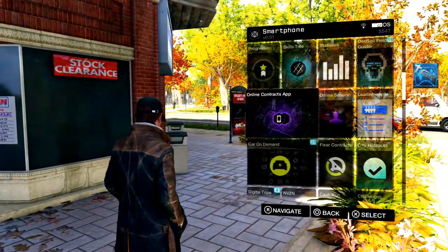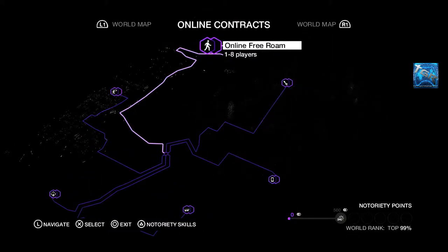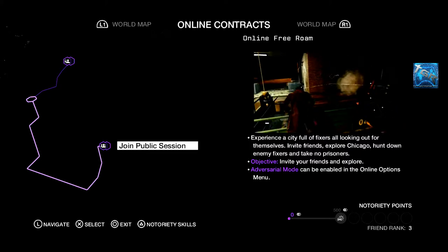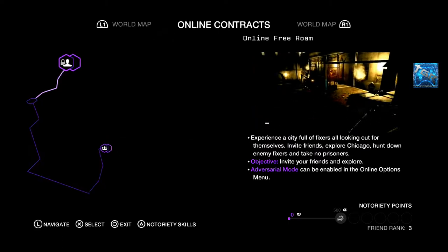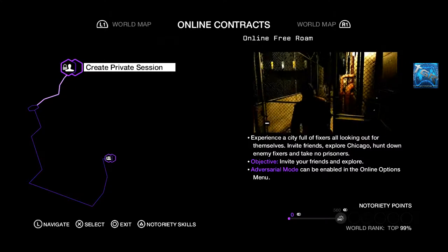Then you use your right stick to navigate to the online contracts app. And then you go to online free roam, and here you can join a public session with many players randomly matched, or you can match with your friends, or you can do a private session with you only and your friends — you can lock that.